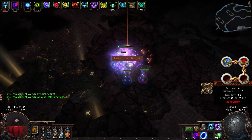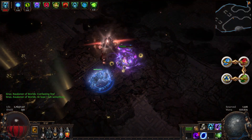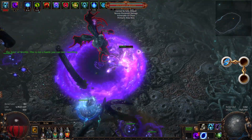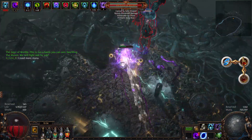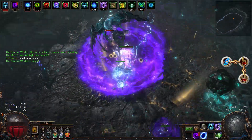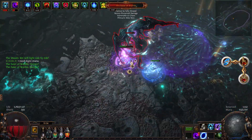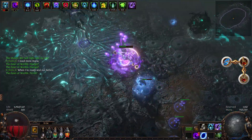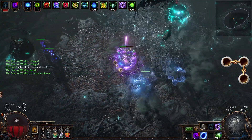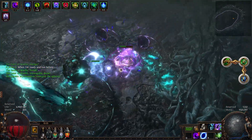Our next gem setup contains lesser auras: level 20 Clarity, level 20 Vitality, level 1 Precision, and level 3 Enlighten. Next, we have a 3-link totem support setup starting with Wither, Spell Totem, and Multiple Totem Support. You can possibly inflict all 15 stacks of Wither yourself, but that will take a while, so we use this setup to build up all 15 stacks in less than 2 seconds. Last but not least, we have another 3-link setup with Dash, Second Wind Support, and Arcane Surge.